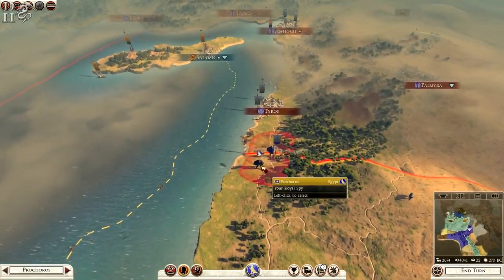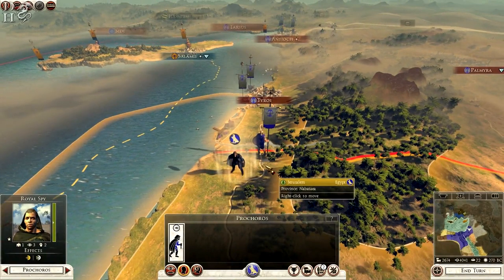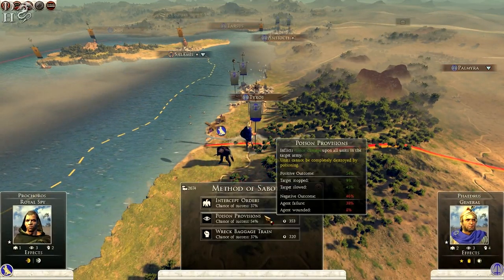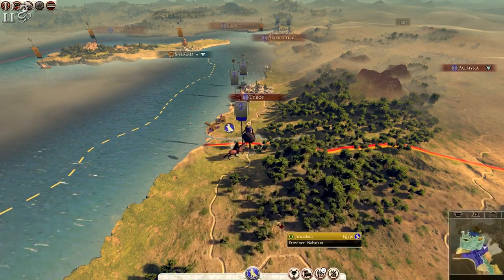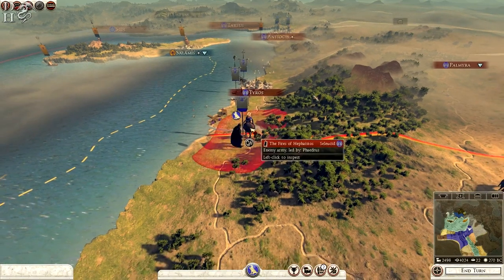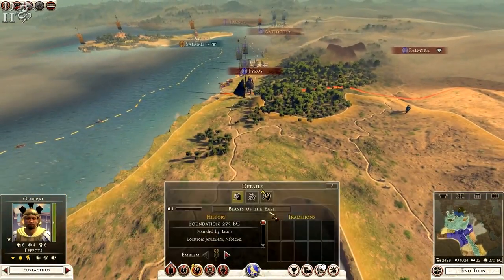Finally — my spy! I've been having my spy here the entire time and haven't used him. One of you guys commented in a previous episode saying 'use your spy', so I must use him. I could sabotage — poison provisions, that might be good. I see an opportunity here — oh damn, I was hoping we could weaken them a bit further. Can we get there this turn? Oh we can! And we can level up as well.